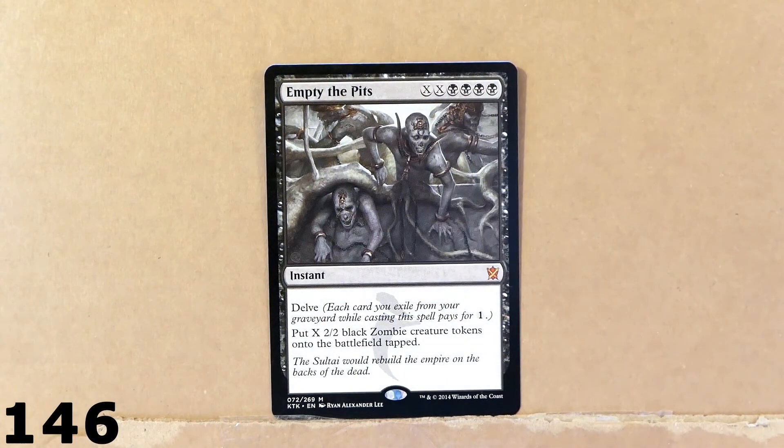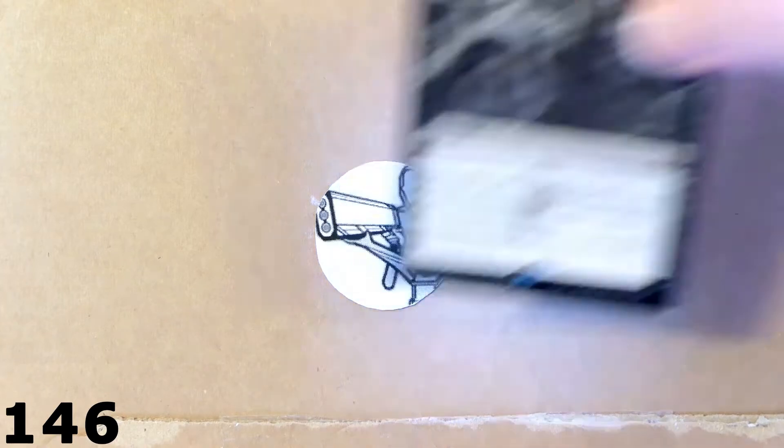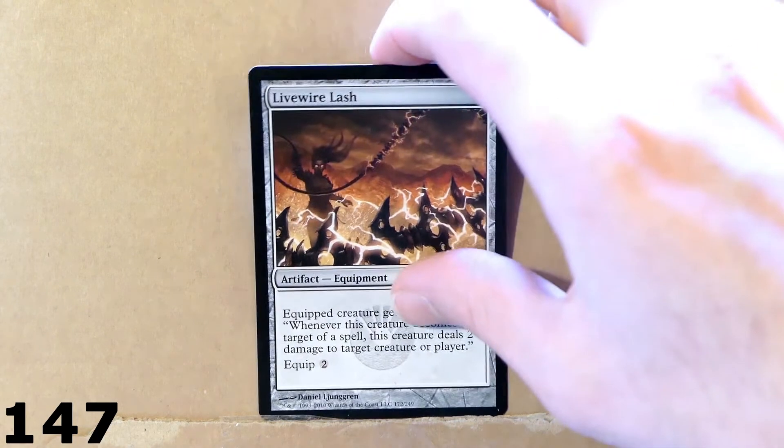Here we've got this instant — Empty the Pits. This is a mythic card. I bought this card for my zombie deck, or for a future zombie deck. I think this card is pretty cool — it could be the card that you use to end the duel. You put a number of 2/2 black zombie creature tokens onto the battlefield, and X is basically limited to how many lands you've got to spend. So you can summon a bunch of zombie tokens onto the battlefield and try to win the game that way.